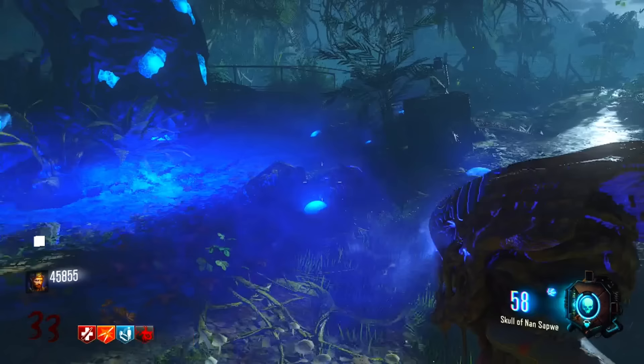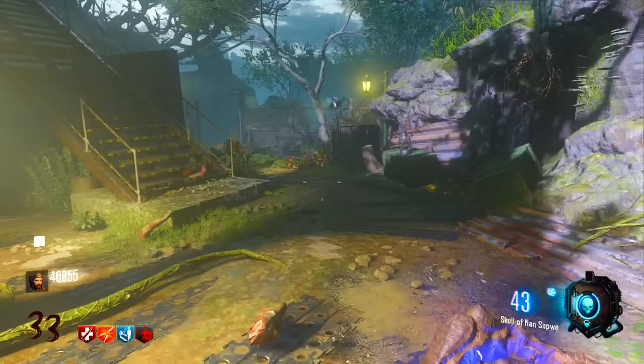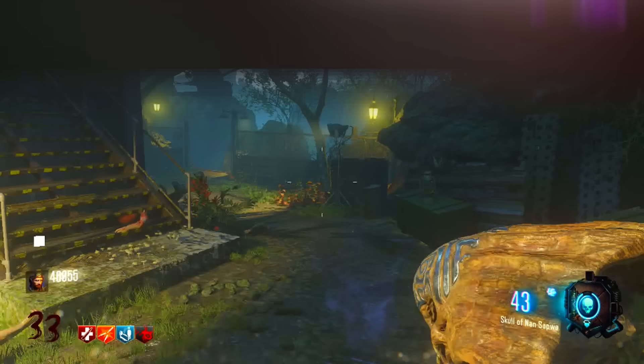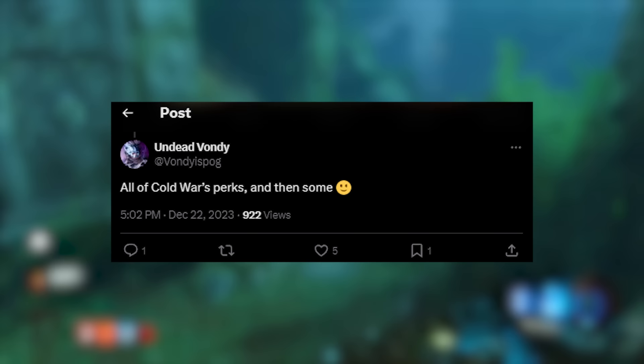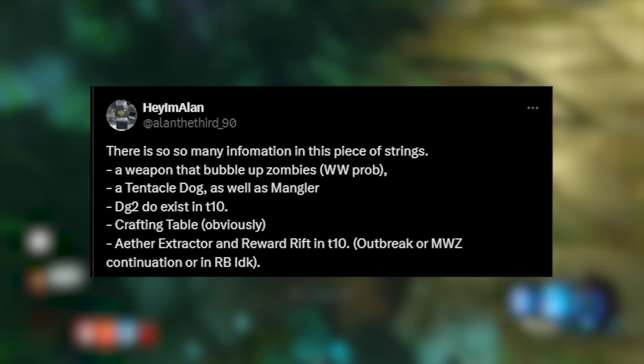Other stuff found in the game's files: the Wonder Weapon has apparently been found existing in T10 — this could just be leftover, but honestly I think the Wonder Weapon will probably return, considering it did in Modern Warfare 3 Zombies. I'm sure the Ray Gun will be back as well — that was also previously leaked. Apparently all of the perks from Cold War Zombies will be back too, though we're not sure if there are going to be any new ones. The crafting table will be returning as well, so we're going to be getting a lot of similar systems from these past couple of Treyarch experiences.